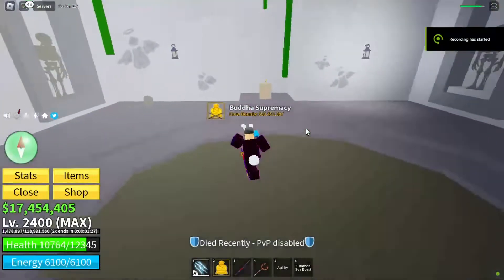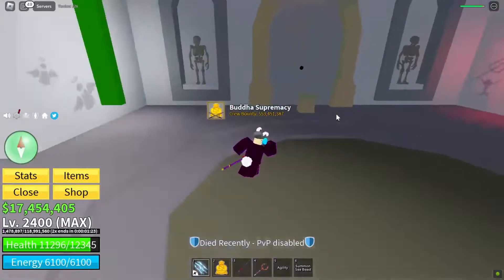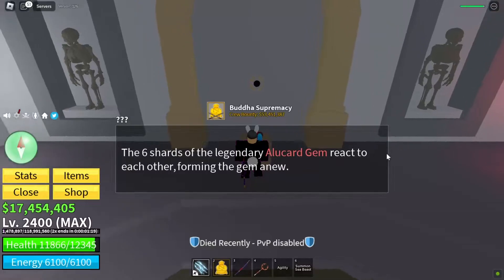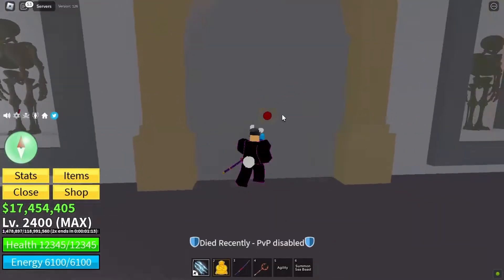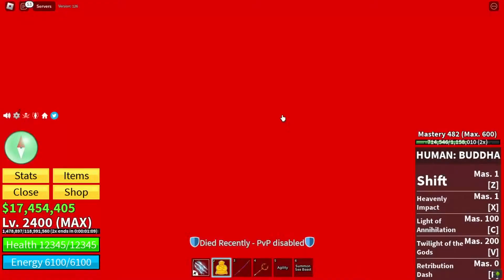Click on the Yama scroll and the Tushita scroll to burn them. Now go to the middle and interact with the pedestal. This will open the way to the final boss. The boss is easy as long as you keep your distance, because the boss deals a ton of damage.